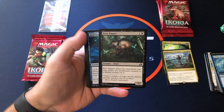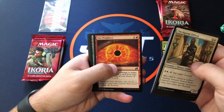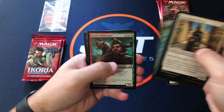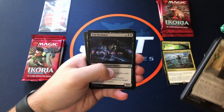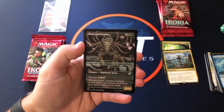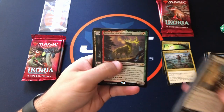A third Boot Nipper — am I going to get one in every pack? Fire Prophecy, I like that art, it's pretty cool. Looks like we've got a showcase of Boneyard Lurker. And then the rare is Gigantha the Wellspring.